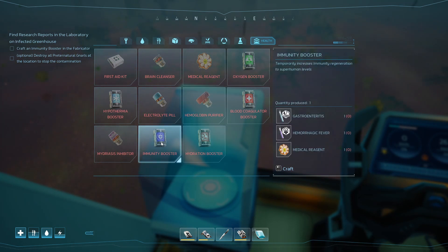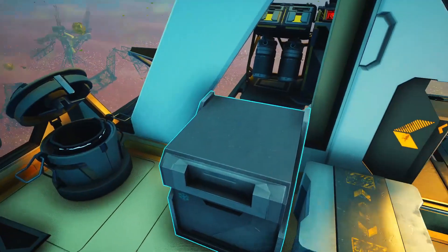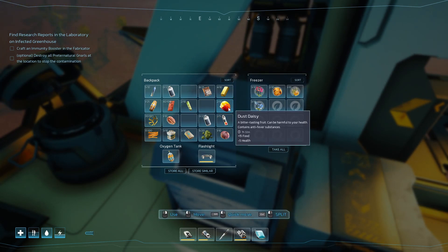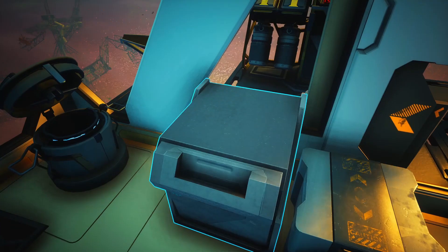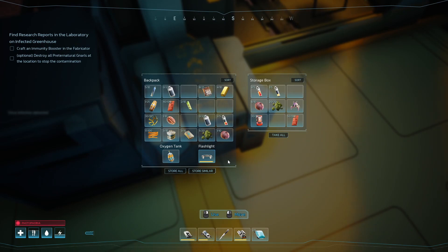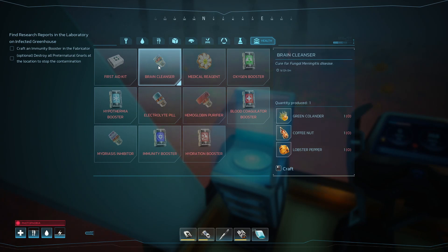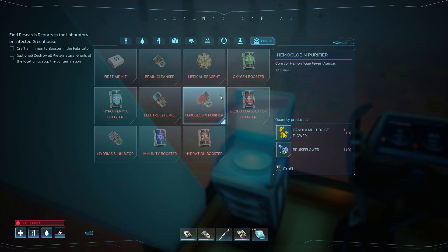Do we have any? It says we've got zero, but I'm sure we might have some. Photophobia — gosh, I'm so good. So we need to cure photophobia. Do for fungal noob.